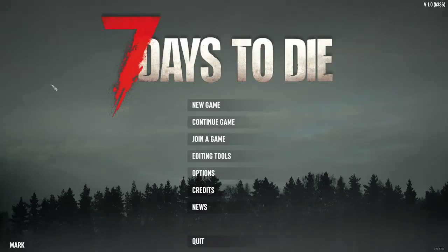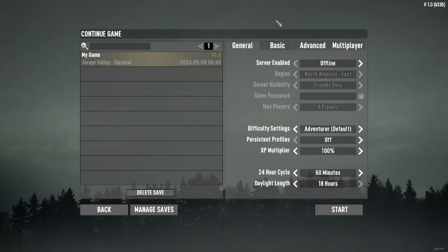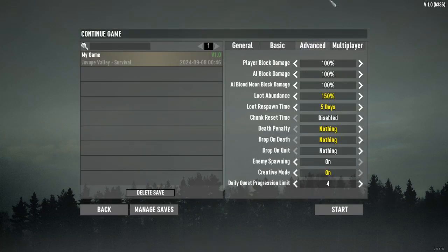Hello everybody, I just wanted to talk to you about how you can spawn items in 7 Days to Die. The easiest way to do this — I'm going to click 'Continue Game'. If I go to Advanced, you can see I have Creative Mode on.